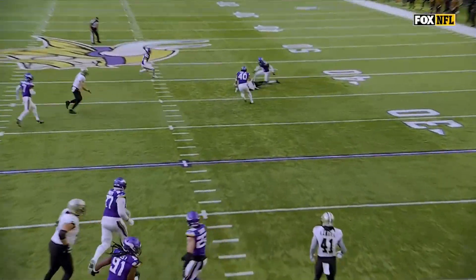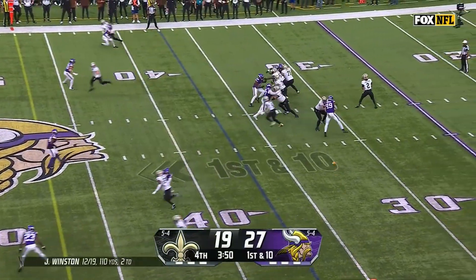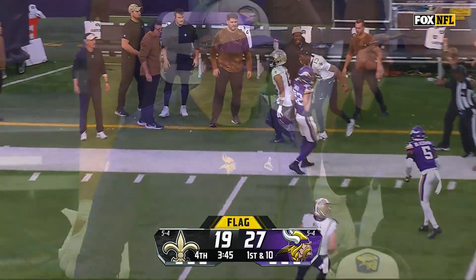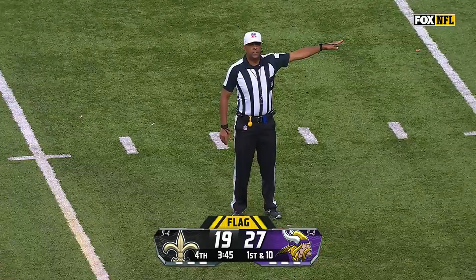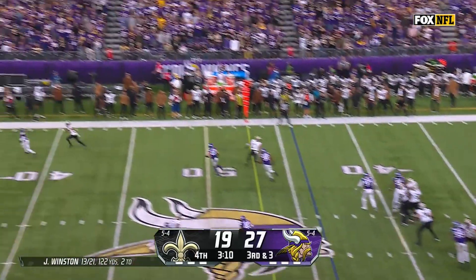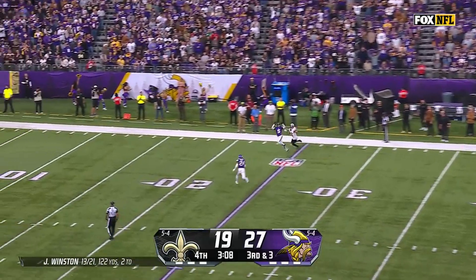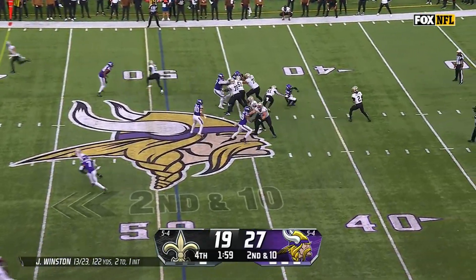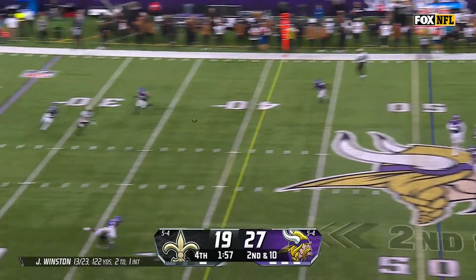Winston throws it right where Harrison — flag is thrown. Winston down the sideline to Olave; it's offside, offense number 22. Third and three up the middle to Metellus. Winston launches a high ball. Minnesota bringing some pressure again; Winston stays in and delivers.